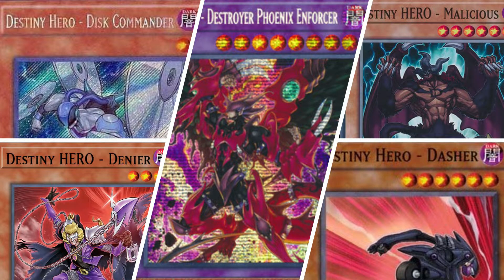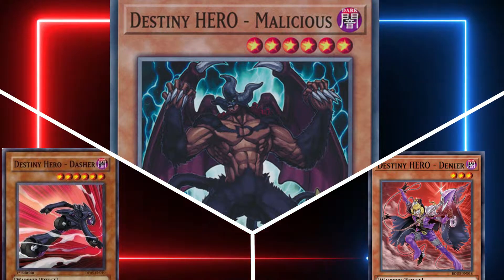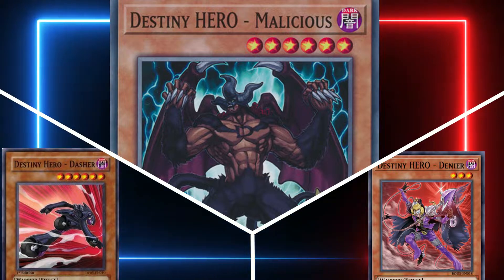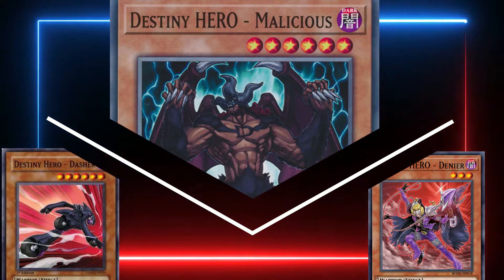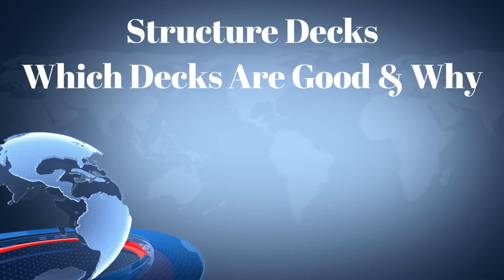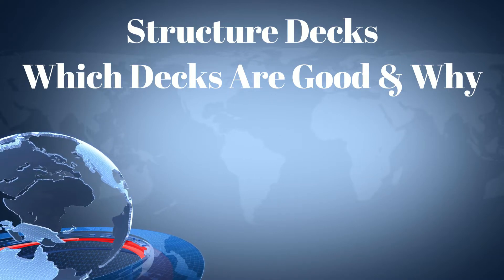Those are the three ways we've found for everyone to still run DPE in their decks. Personally, I'd go with either Malicious-Dasher or the Denier-Malicious combo — those two are probably your best extender plays.